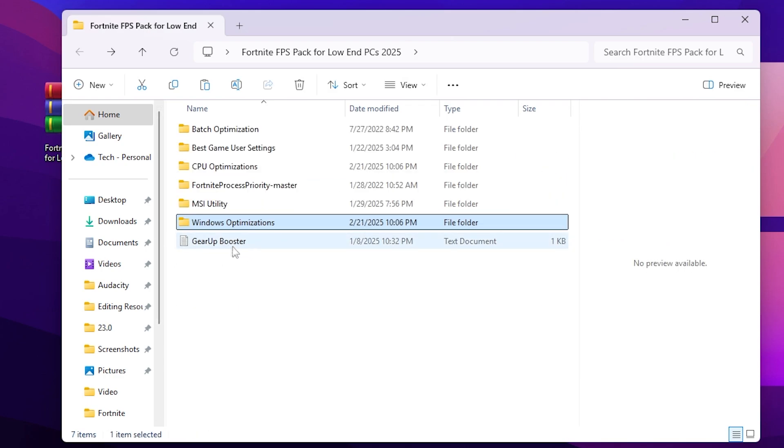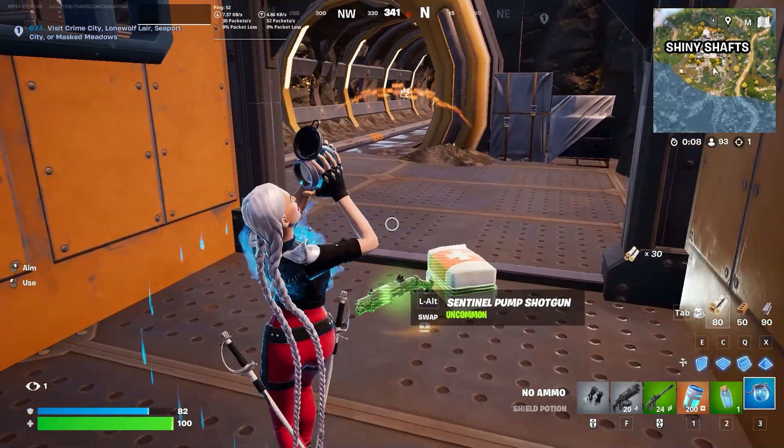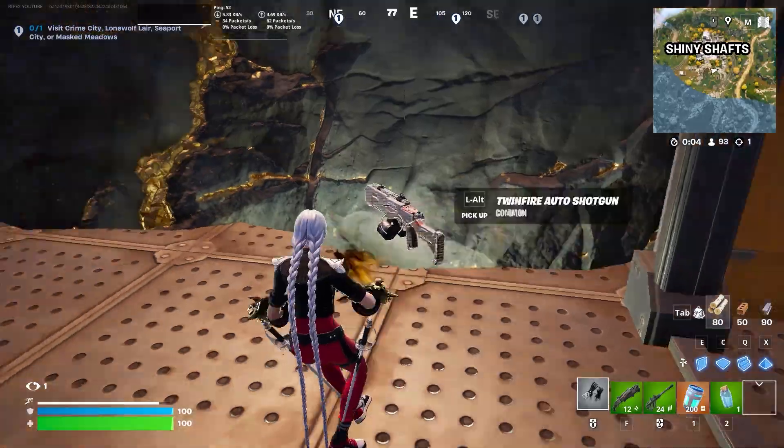After doing all these tweaks on your PC, here's the last file: Gear-Up Booster. Open the text file, copy the link, put it in your browser, and download Gear Booster for free on your PC — you can enjoy it for lower ping and maximum performance. I hope you love this video — please let me know your opinion in the comments below. Here is a small gameplay after doing all the optimization on my PC.